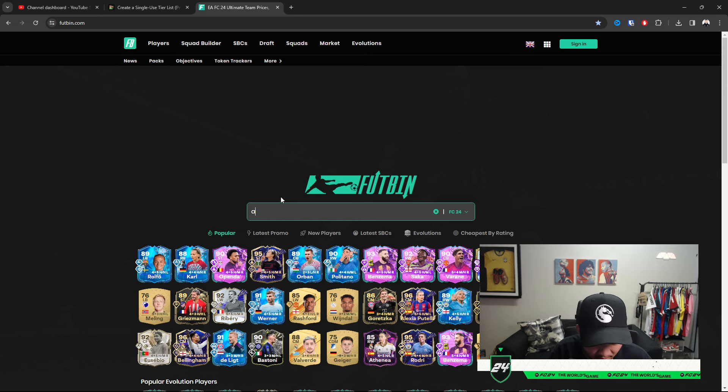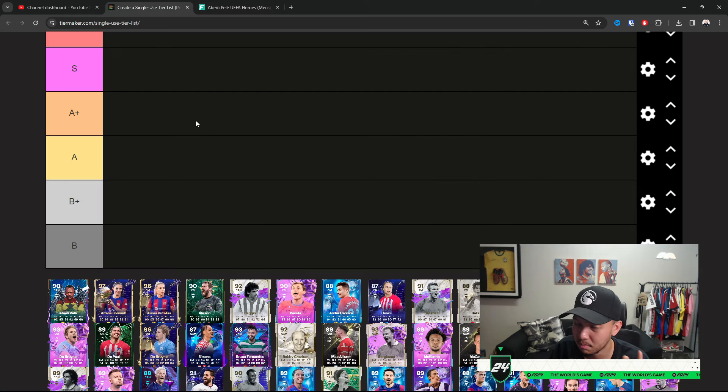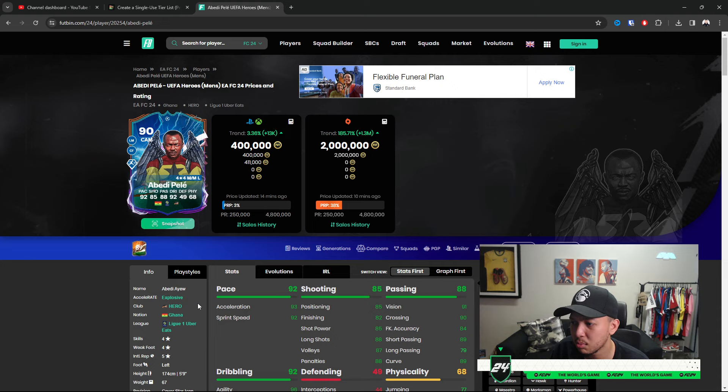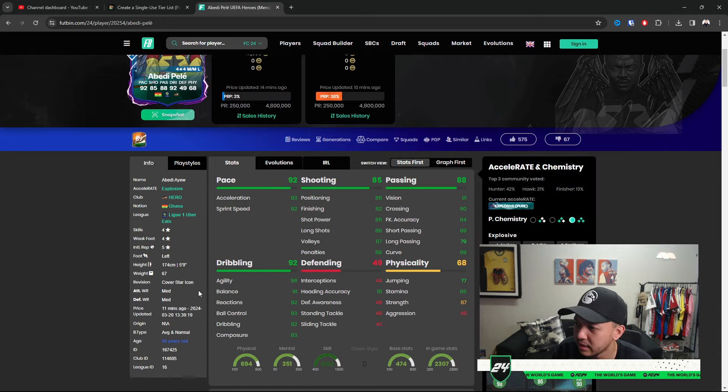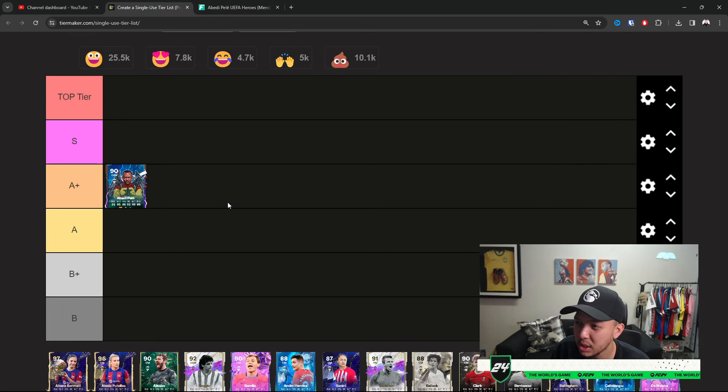Betty Pele, in my opinion, is just a mid card overall. This consists of ball winners — your CDMs, your CMs which are your box-to-box players — and obviously your CAMs. CAMs are regarded as midfielders; they can play the role of a CM, offensive or defensive. I feel like this card, with the lack of finishing and play styles, is okay — Rapid Plus for now. I'm gonna place him at A Plus, could objectively change.